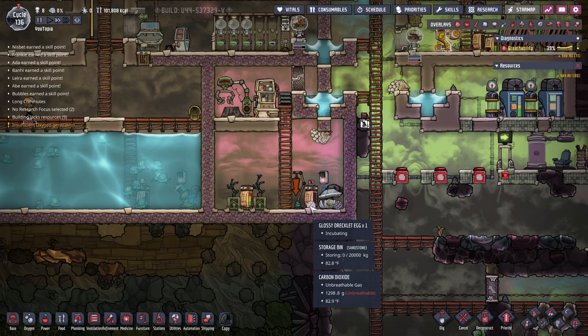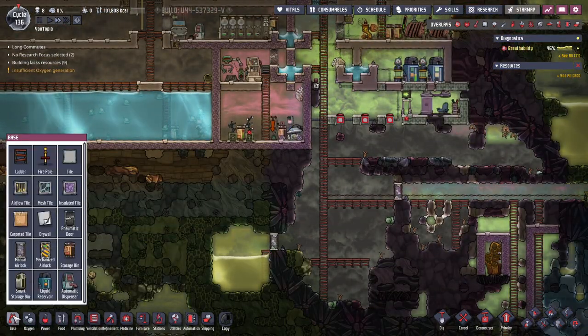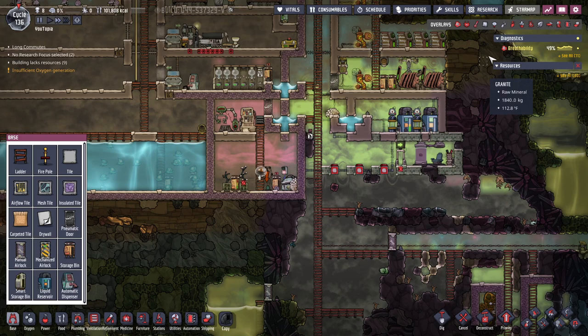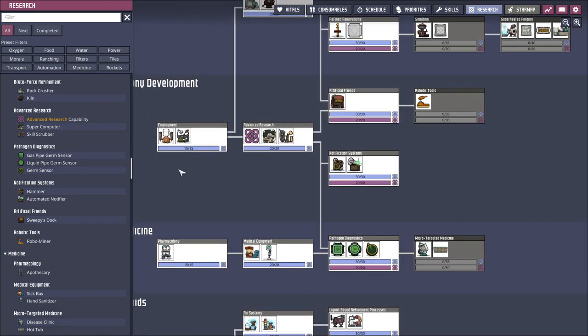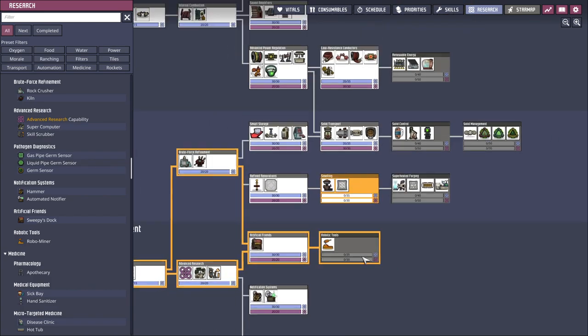We'll also want to start refining steel, just because steel doesn't overheat in some of the bigger things we'll be building later. To start off, since it won't take too much, we want to get a gas storage — we can find it here along with the thermal regulator. We want the gas reservoir, and after that I'll be researching the metal refinery, which you can find under solid materials. That will be our next research.